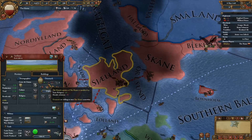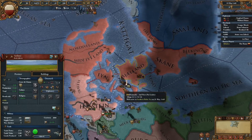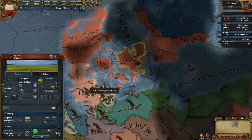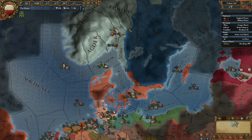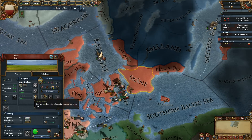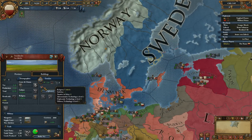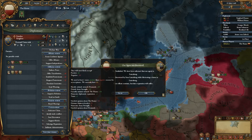The problem is that Denmark has Sjelland as its capital — it's the capital of Denmark, so that's not good. What I'm hoping for is that the relations between Sweden, Norway, and Denmark break apart so that he loses his personal unions. If Sweden declares a war for independence, we might support their independence.